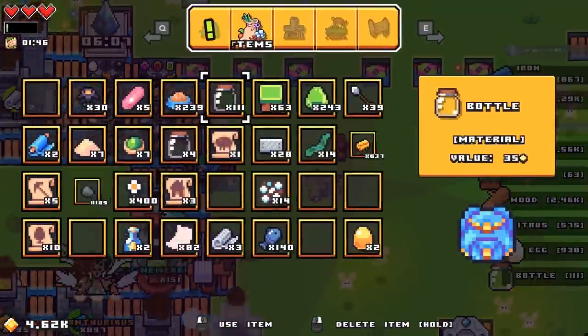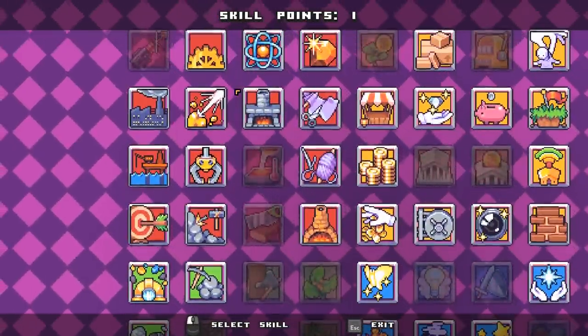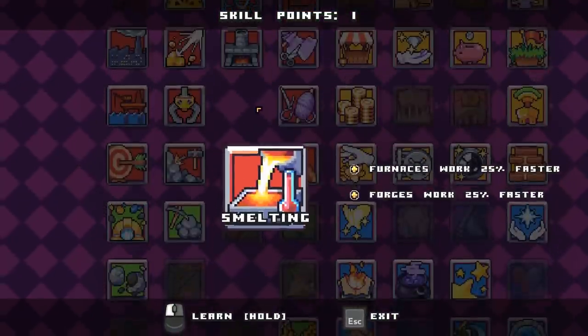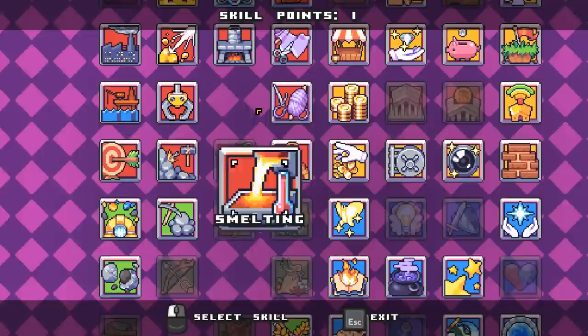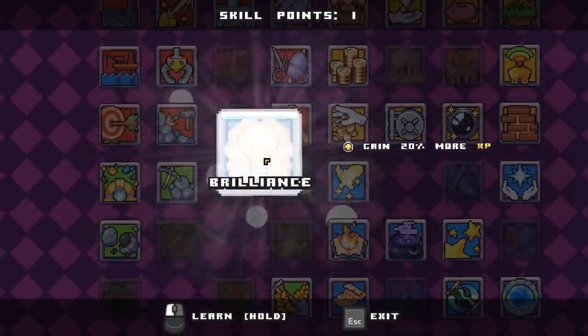I still had a skill point — I should probably make use of that. We can do Smelting — furnaces and forges work faster. No, let's get Brilliance at this point.